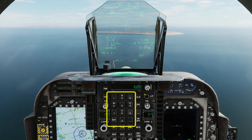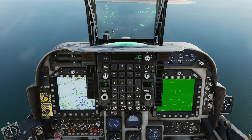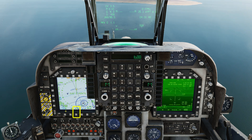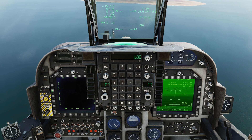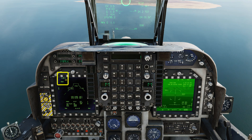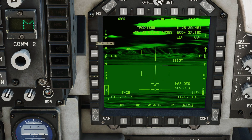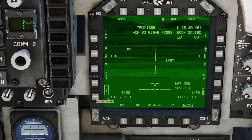Bring up the targeting pod with a double press of sensor control down. This will also slew the targeting pod. If there's a waypoint near to your targets, designate it — the targeting pod will now point at that waypoint. Bring up the stores page on the left MFD. Master arm on, select air-to-ground mode and select the weapon from the stores page. Set the targeting pod's imaging mode and zoom level as desired to find your target.